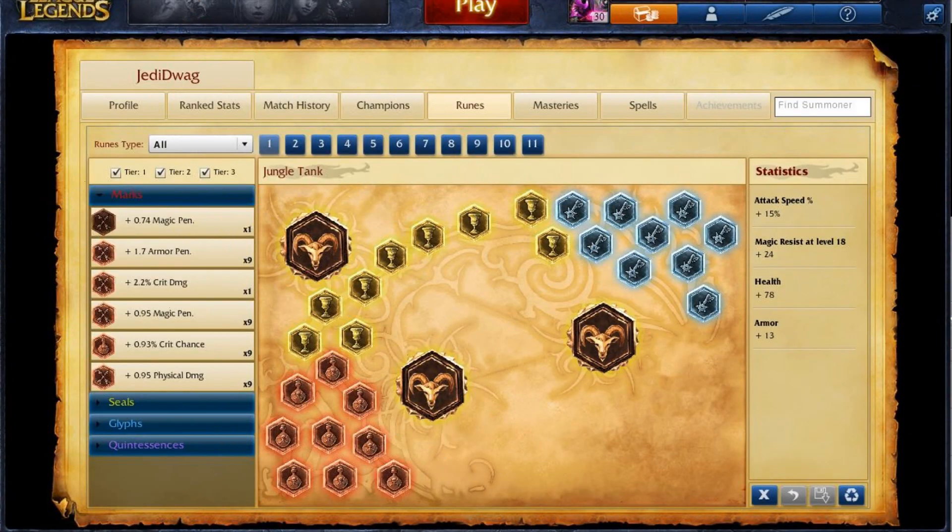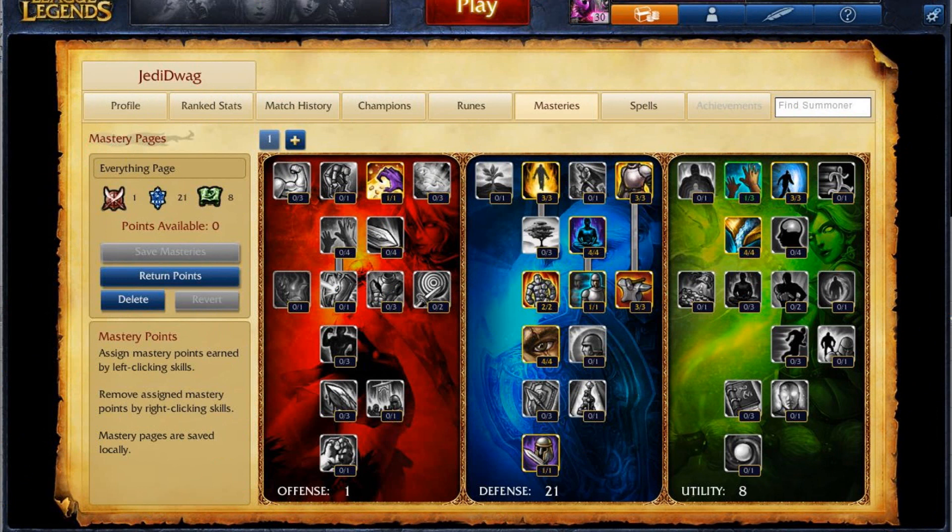For runes, I like attack speed marks, flat HP quints, armor seals, and glyphs of choice — I use magic resist per level. Your masteries are going to be 1/21/8, making sure to take improved smite and the experience in the utility tree.